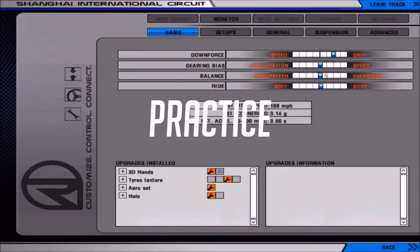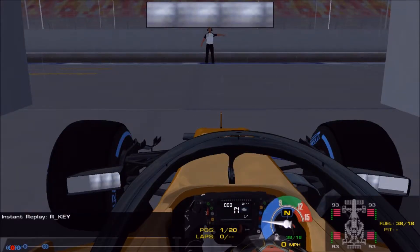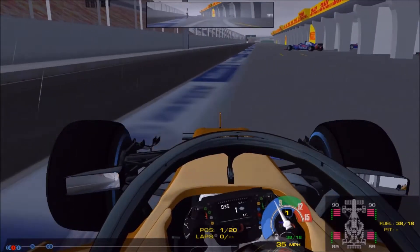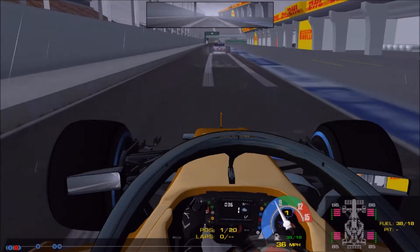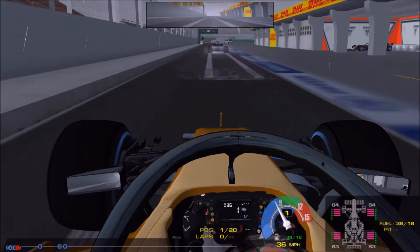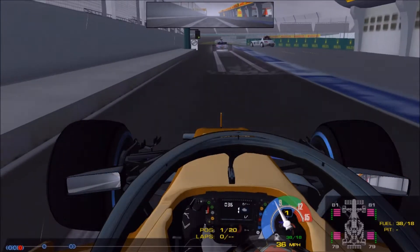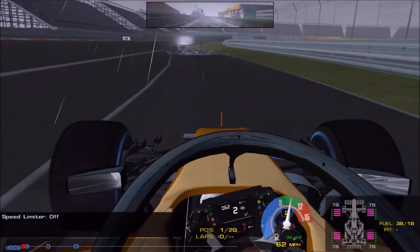Hello everyone, welcome to practice for round number three of our F1 2018 career mode on R-Factor. It's a bit of a different practice session as it is absolutely tipping it down — in fact it's actually a monsoon. That's not made up, it's an actual monsoon setting, and by the looks of the weather forecast we have it for practice and for qualifying.